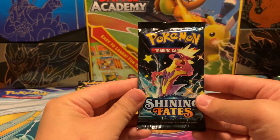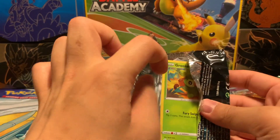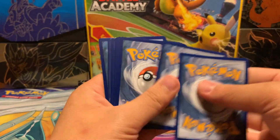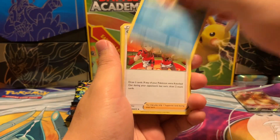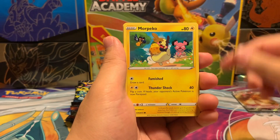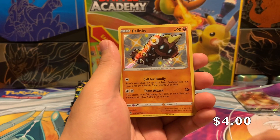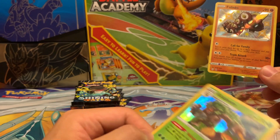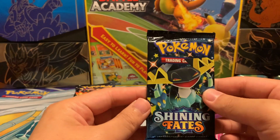Let's start off with our first Toxtricity pack. We have a code card, Fighting Energy, Floatzel, Gym Trainer, Tropius, Grookey, Eevee, Morpeko, Trubbish, and Nickit. Nice — we got our first hit: a Fuecoco Baby Shiny, and a Holo Rillaboom. All right, nice. We'll set that pull over there. On to our next pack.